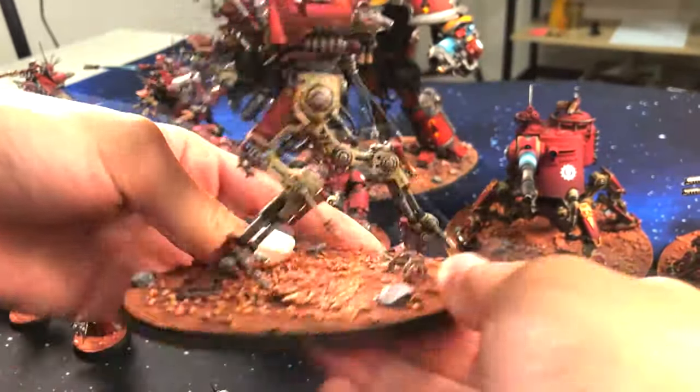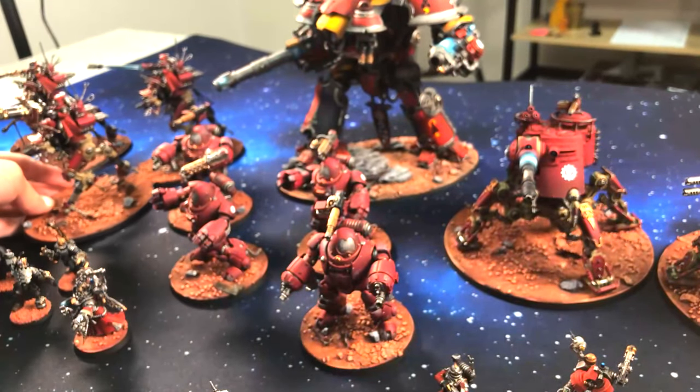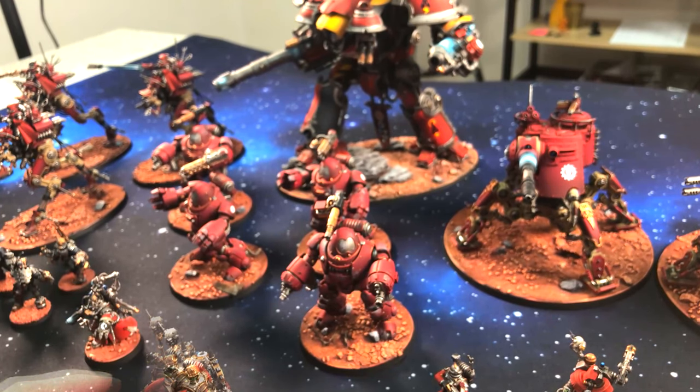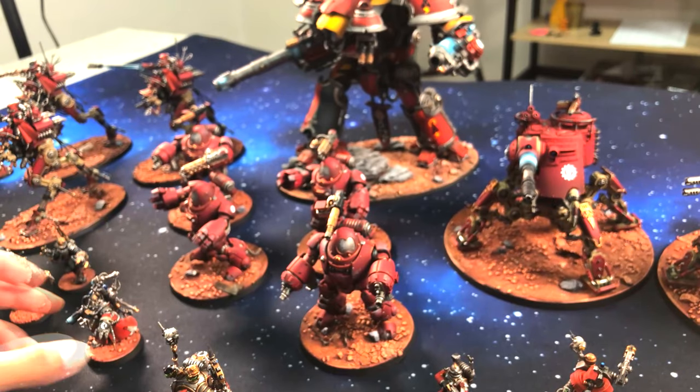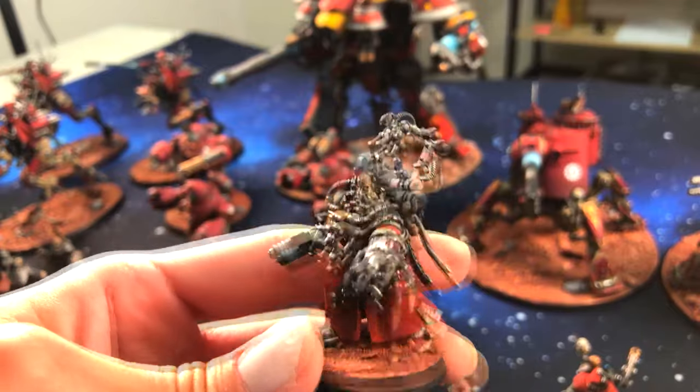What else do we have? We have our Iron Striders, and plus we also have some little extra bits in the box belonging to these Iron Striders. There are three of them, so our winner can also build a Sydonian Dragoon with them. And we also have our Datasmith with the Castellan robots.